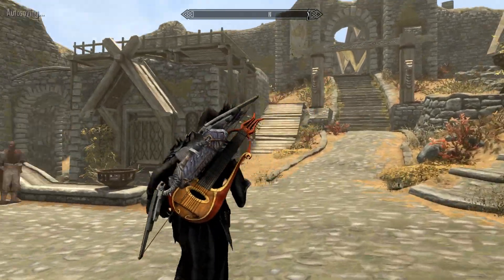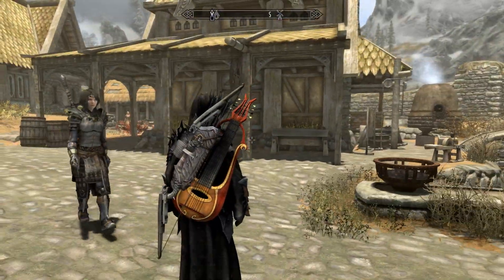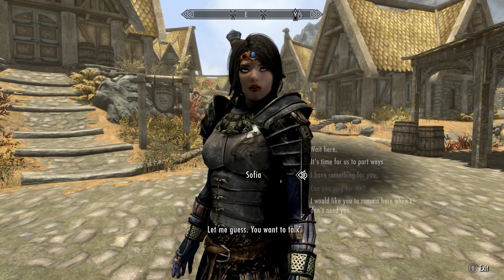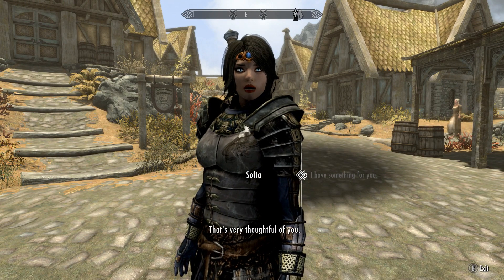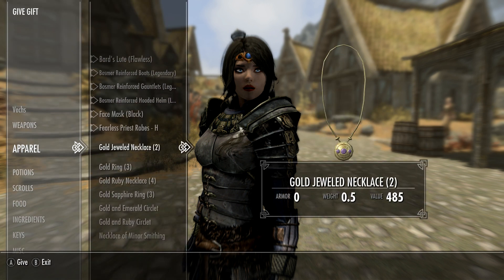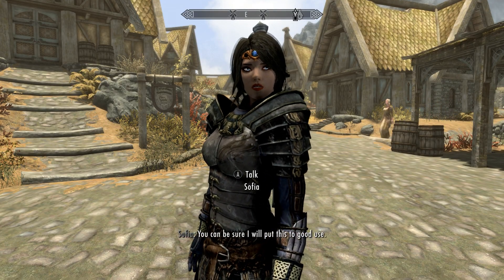When I get that upgraded I just gotta go find the spooky juice. It took me a while but I got all my crafting sorted out. You know what, Sophia — let me guess, you want to talk. I have something for you. Give a gift. Here you go. You can be sure I will put this to good use.